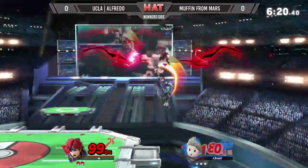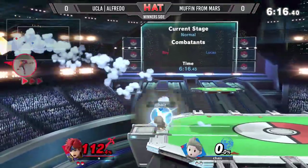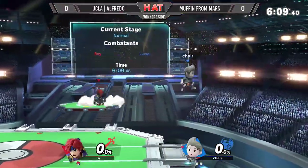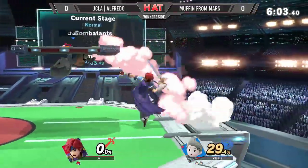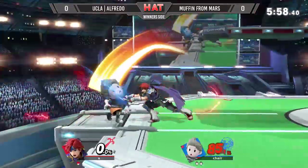Remember, Roy does still have that jab confirm. But at 99%, 112 off the stage already — it's not looking too good. He immediately calls out the air dodge and uses PK Freeze from Muffin from Mars, one of the staples of his game. He wanted that there, but he did not go for it. Roy would not have made it back if he had.